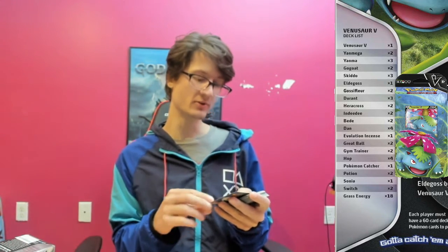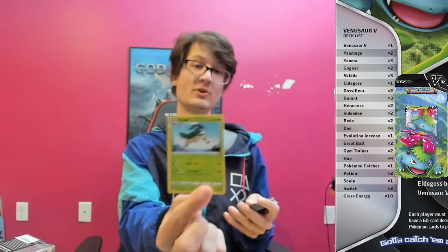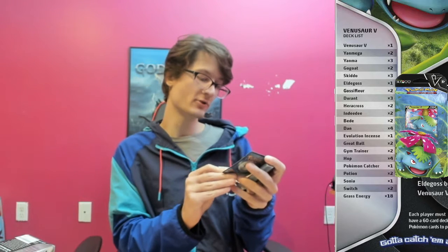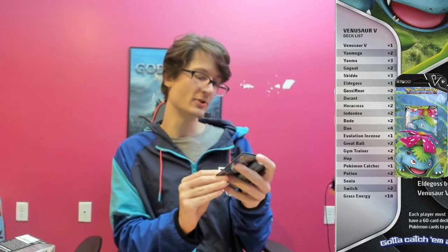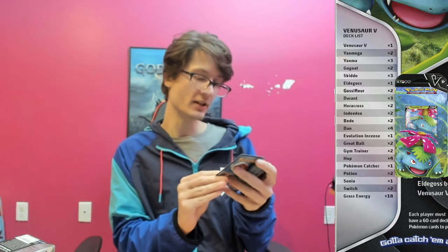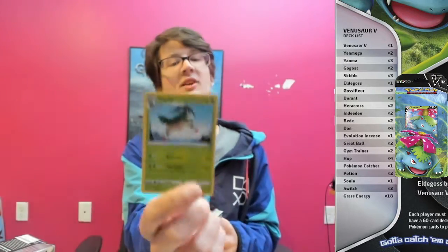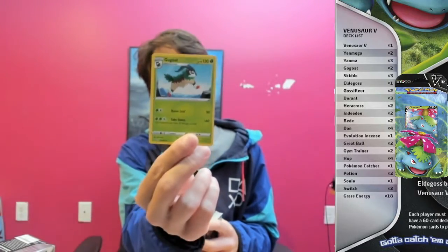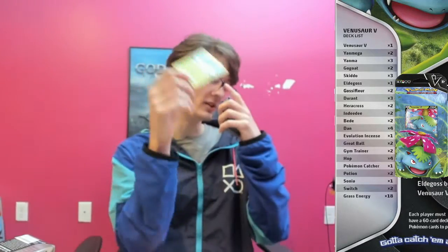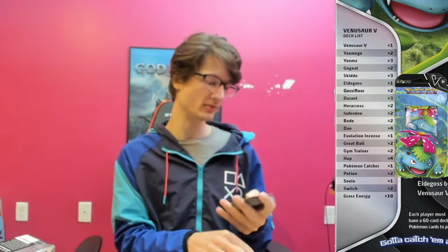Then we got the GoGoat, which evolves from the Skiddo. GoGoat has 130 HP, which is a lot. He has Razor Leaf for 50 damage and that costs two energy. And then for three energy he does 160 damage, but he also hurts himself. So it seems this deck has high damage output but you also hurt yourself. It takes two to retreat him.